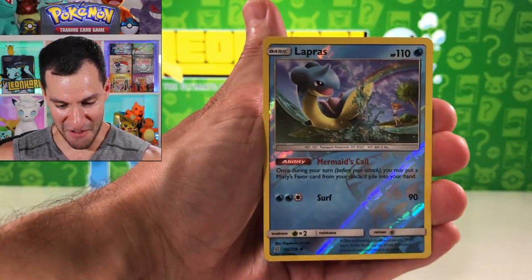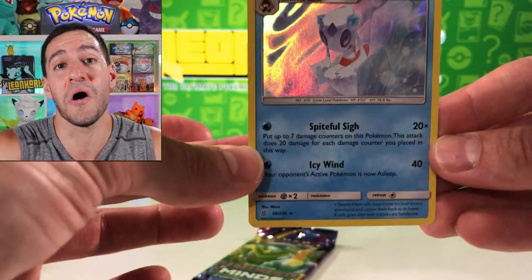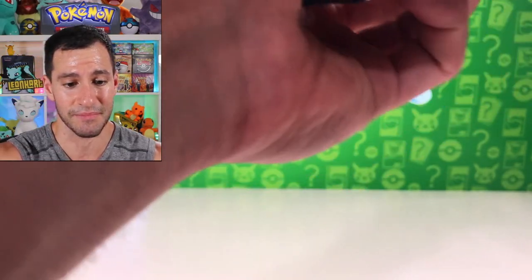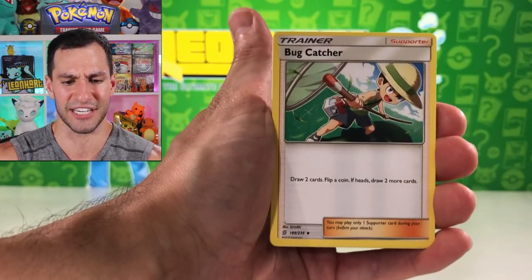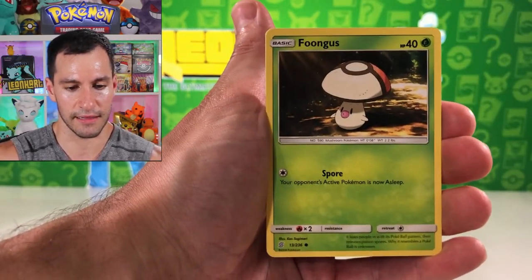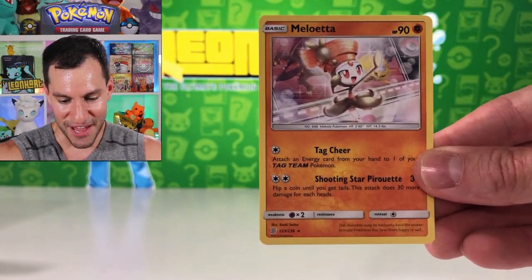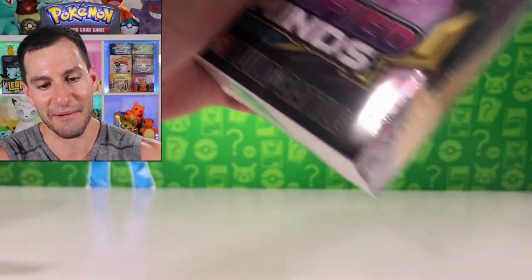Lapras — very cool — and a Froslass holographic card! We'll take it! Here we go, Garchomp/Giratina pack — everybody's favorite. Let's really hope for some last pack magic for this fourth pre-release box. Fighting energy — yes! We've gotten the guess the energy game right like three times today. A Candle — very lifelike — Tapu Fini reverse rare, and Meloetta as the non-holographic rare. I missed Meloetta! I don't know about y'all, I'm glad she's back — fun Pokémon for sure.